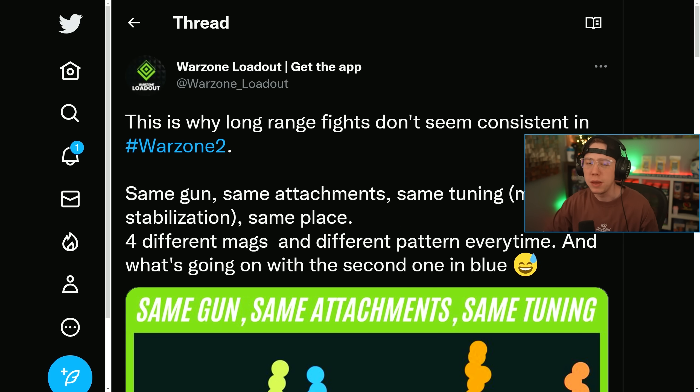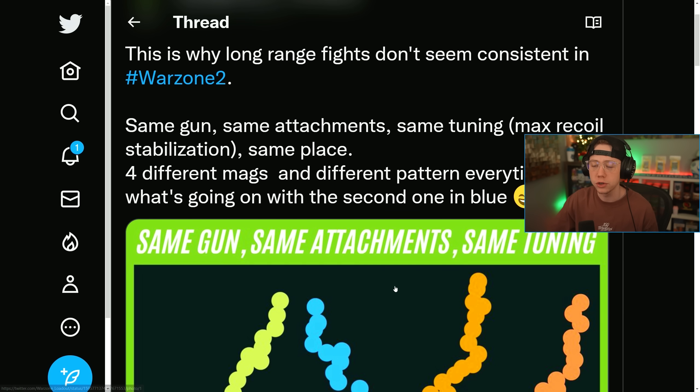They have made some very big changes to how recoil works this year. This has been talked about by a few people — True Game Data has already done a video on it — but Warzone Loadout, who has a really cool site showing meta loadouts and an app for Warzone 2, put out a post the other day. It's a really good visual representation of what's going on. They say this is why long-range fights don't seem consistent in Warzone 2. They have a recoil chart using the same gun, same attachments, same tuning for max recoil stabilization, shooting four different mags — and different patterns every time.